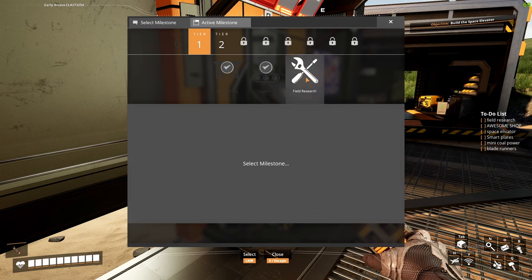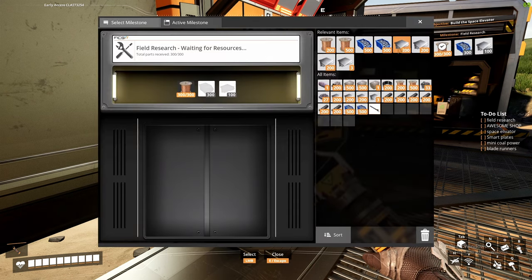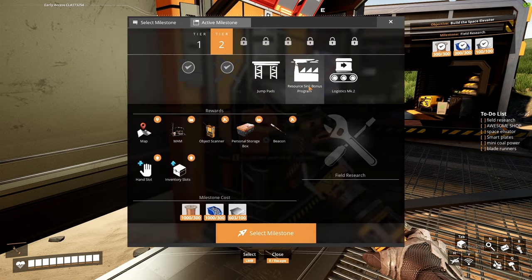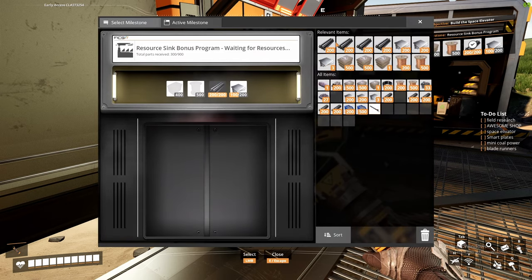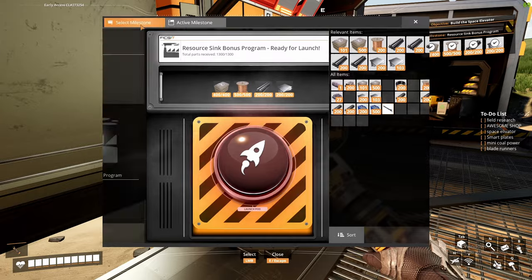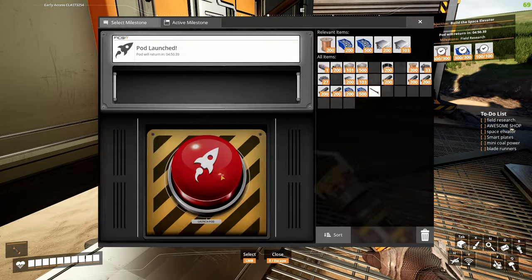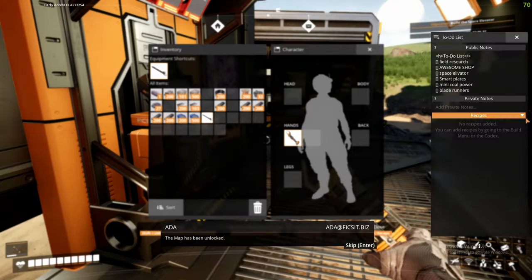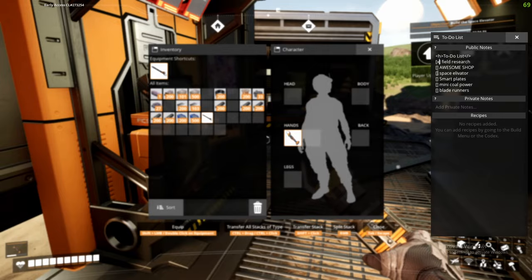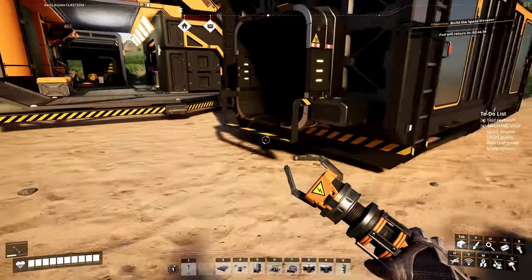Now that we have all the items we need, we're just going to go do all of our tier levels. We can do two at a time — do this, then this, then launch, then go back. We were able to get two done at once — perfect.